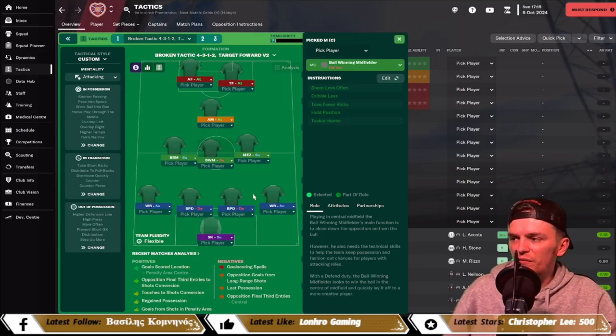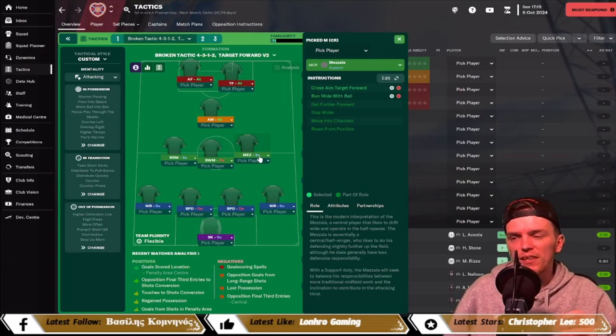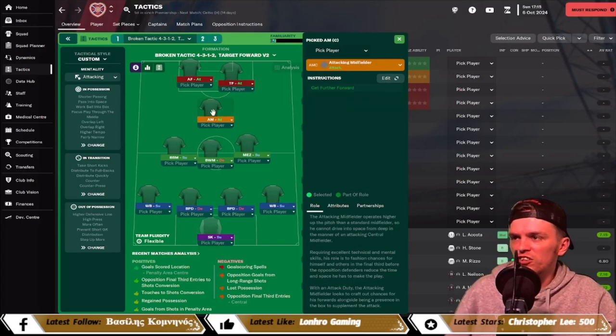The box-to-box midfielder is standard on support with no additional instructions. In the center of the three we have a ball-winning midfielder on defend, again no additional instructions. The mezzala is on support — you can put him on attack depending on how powerful your team is, but I prefer support — with the added instructions of crossing aimed towards the big man and running wide with the ball. The mezzala is a very key position and will pick up plenty of assists.